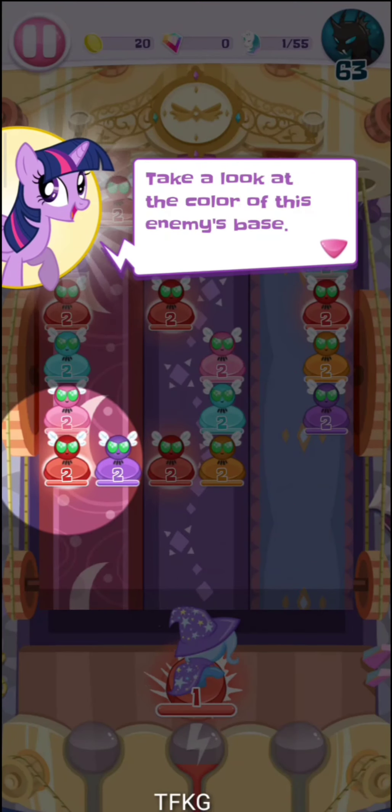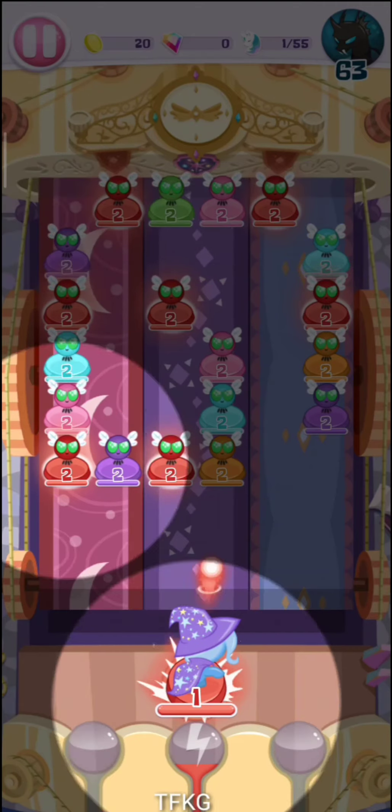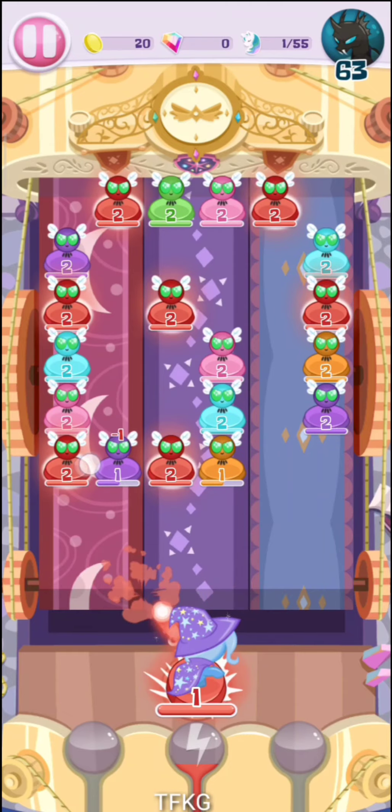Take a look at the color of this enemy's base. Defeating enemies with the same color base fills your Pocket Pony's specialty meter, and you'll deal more damage and earn more XP for this pony.